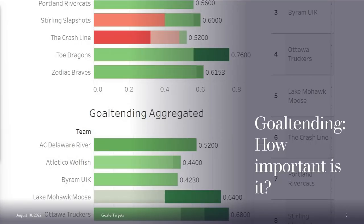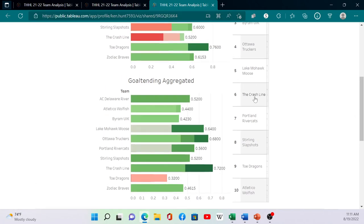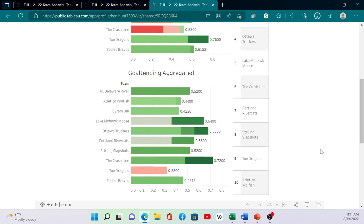Goaltending is important, but it's not the most important thing. In my league, these are the goaltending aggregated win percentages — all four goaltending categories combined. The number one guy for goaltending was Crashline with 72% — he finished third in the regular season and sixth overall. Ottawa Truckers had the second best goaltending at 68% and ended up fourth. None of these guys won the league. The guy who won the league had the best offense. Goaltending matters, but offense is the most important thing.